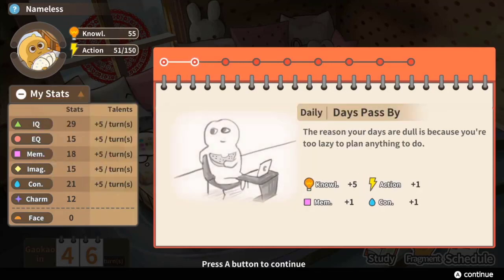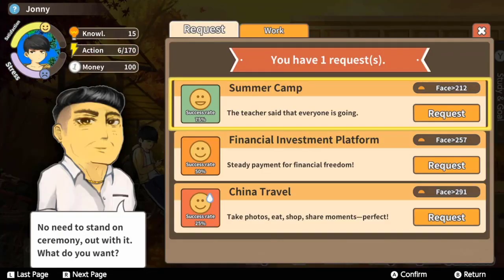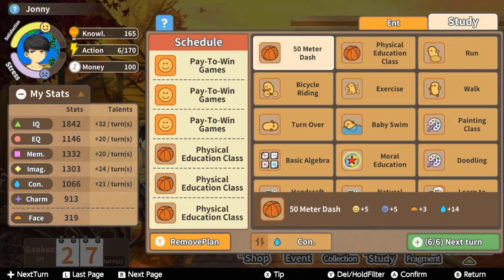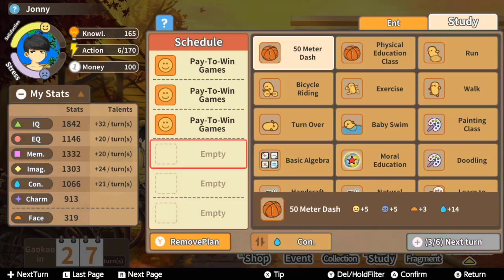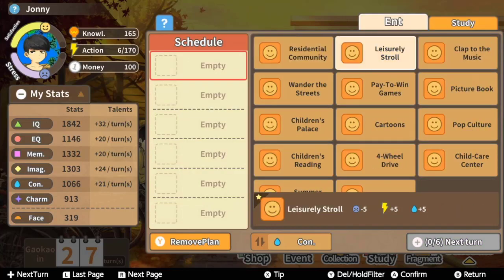These activities will also help you develop the two other stats you cannot gain through fragments, which are your charm and face — basically your pride — and will also allow you to make requests of your father to garner some special items throughout the game. In the beginning these skills will be rather straightforward, such as turning over and clapping to music, but in time you will have many options to choose from, and it is best to use the recommended feature to sort through what's available to make yourself a more well-rounded individual.